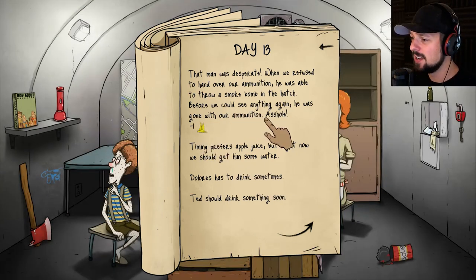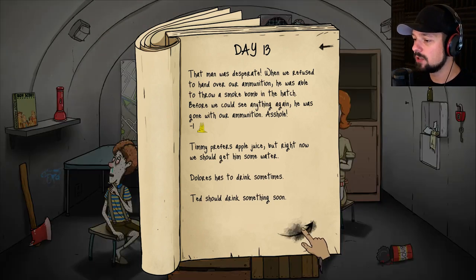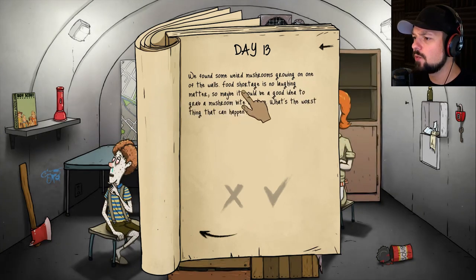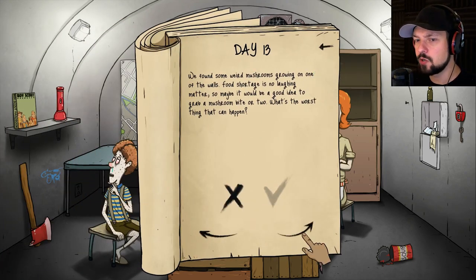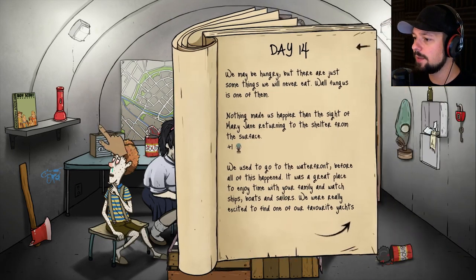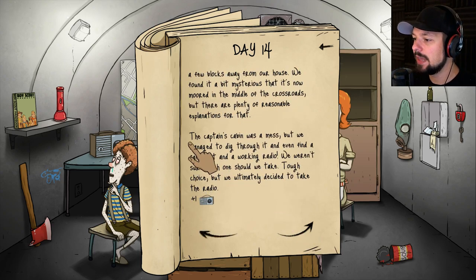That guy stole our ammunition. Timmy prefers apple juice but right now he should drink water. Day 15. We found some weird mushrooms growing on the walls — the food chart says this is not a laughing matter. We have three cans of food so we don't need it — let's say no to mushrooms. Day 14 and Mary Jane is back. She brought us a radio! The captain's cabin was a mess, but she managed to dig through it and find a working radio.